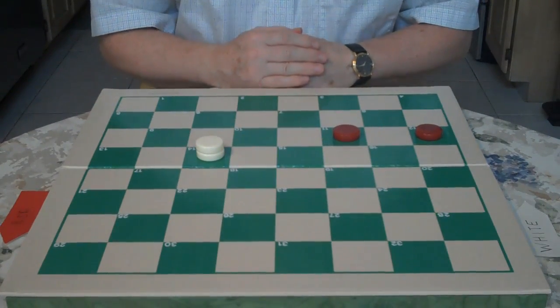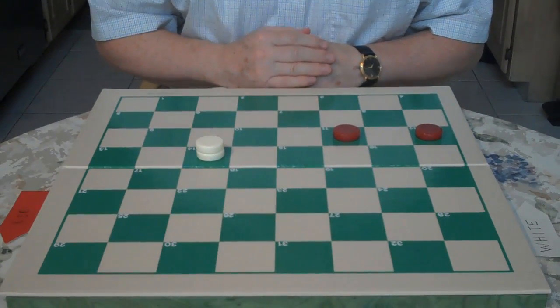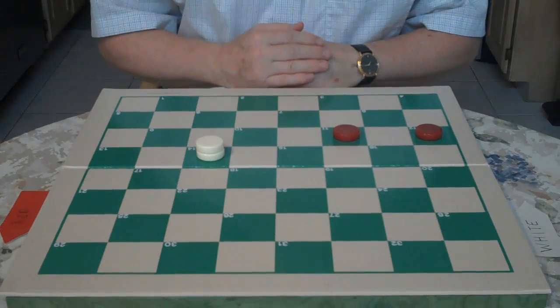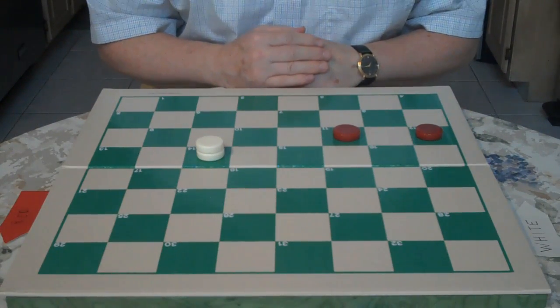Hi. Welcome to Playalook. We continue our studies on the endgame. White to move and draw. The idea is to get a draw even though you are down a checker.